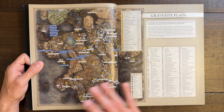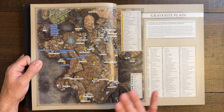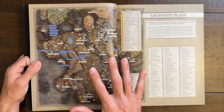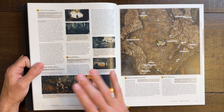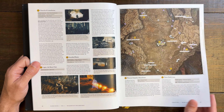The guide starts off with the Gravesite Plain. You can see right here how many points of interaction, NPCs, or items are just hidden in the opening area — a true testament to FromSoftware. They can jam-pack an area full of things to interact with, but still it feels completely open and like your own journey. There is so much you can miss, which is where this guide comes into play.